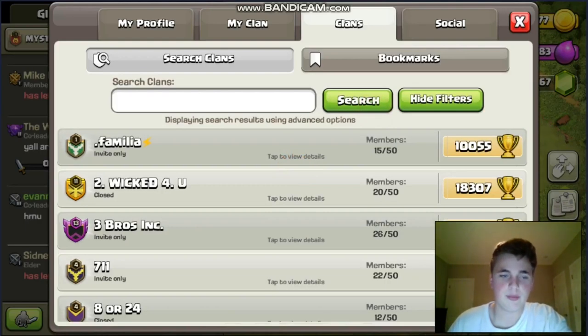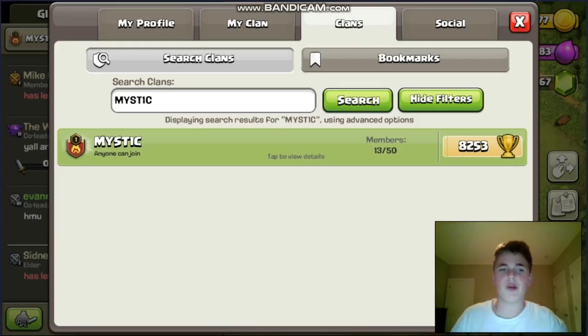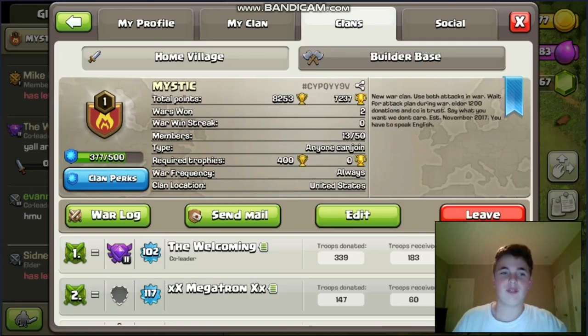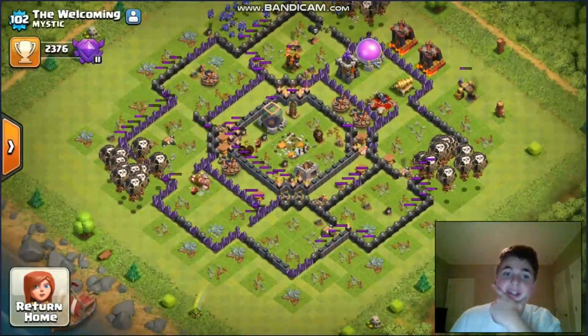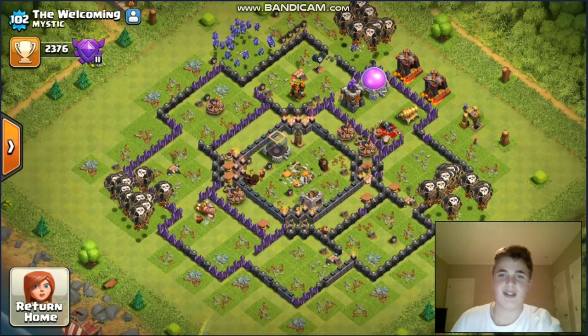Search it up. I forgot the name — the name is: capital M, capital Y, capital S, capital T, A-one, and a capital C. Once you look that up there will only be one option — that is it. It has a red icon with a flaming yellow flame. The top person is the welcoming, which is my primary account. Take a gander at it, it looks pretty. Oh, it got attacked. Nevermind.